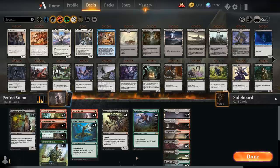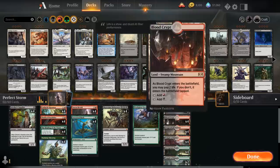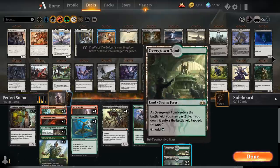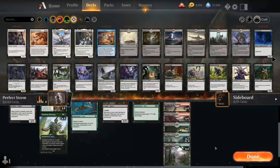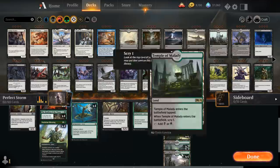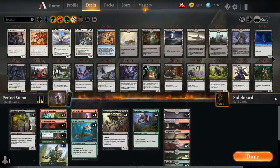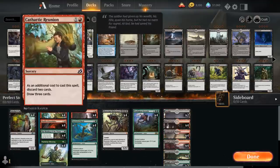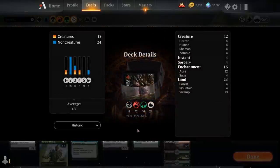For the mana base, every land needs to produce black mana to cast Obliterator, so we have 2 basic Swamps, 4 Blood Crypts and 4 Overgrown Tombs, alongside 8 checklands with 4 Dragonskull Summit and 4 Woodland Cemetery, plus 4 Temple of Malice and 2 Temple of Malady. We only have 10 green sources, but the only green spells we cast regularly are Binding and Blessing. We have 12 red sources for the looting effects and Storm Herald. Now let's jump into some games.